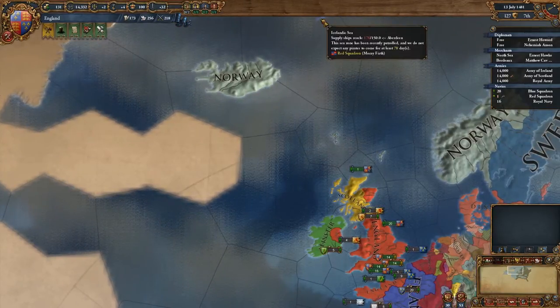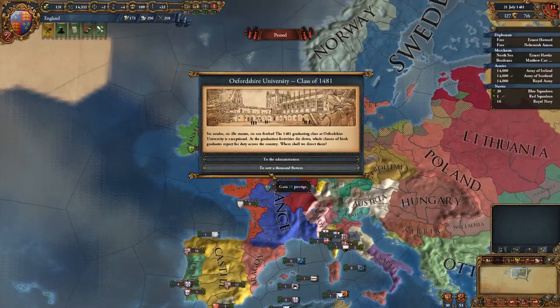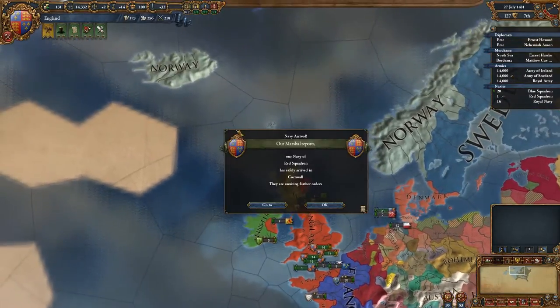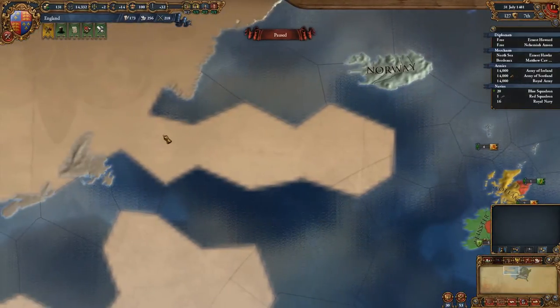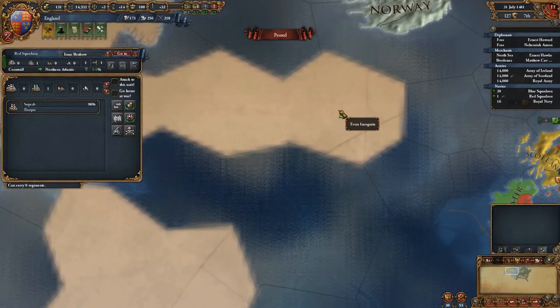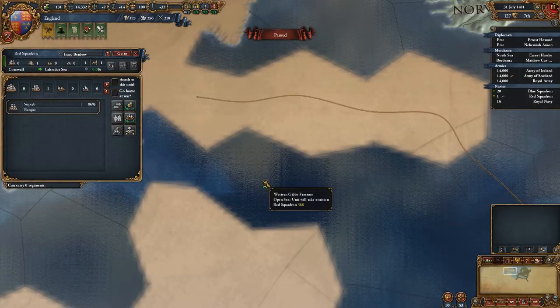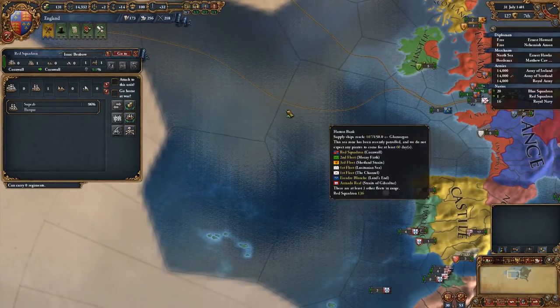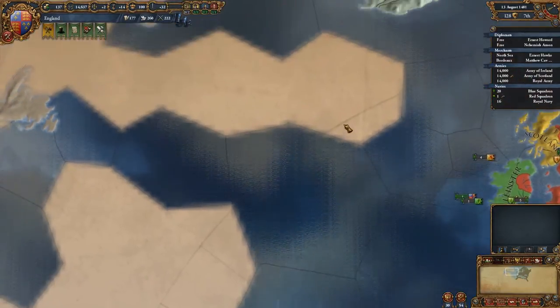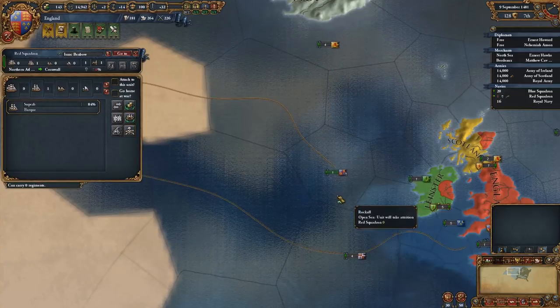I've got a feeling that everything is going to be just a little bit too far away for us to do anything. We've got Oxford University, class of 1481 — we can either gain 10 administrative power or we can gain 10 prestige. We are quite low on prestige so I think I'm going to take the prestige. If you hold down Shift you can actually queue up actions, which makes things much easier. Hopefully it won't take too much attrition going through three patches of Terra Incognita, but I do want to try and get as much of it uncovered as quickly as possible.